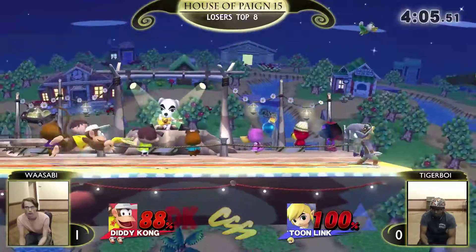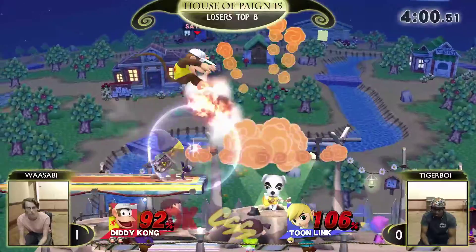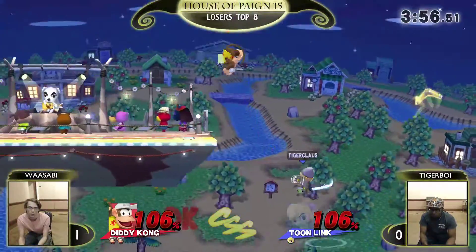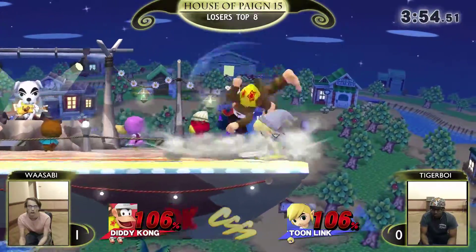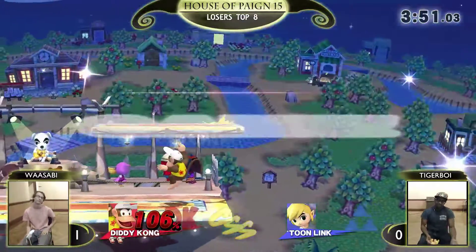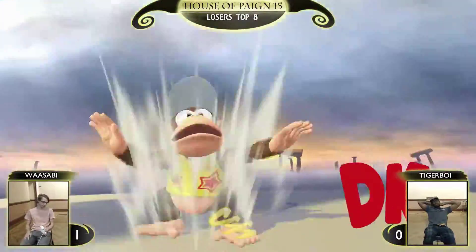Shield doing so much work. More shield. He catches the roll but doesn't actually commit to punishing it. Gets the forward air there. He actually reversed the arrow — don't know if that was intentional or not. Prime percent. He held out. Not ideal. That was some DI.